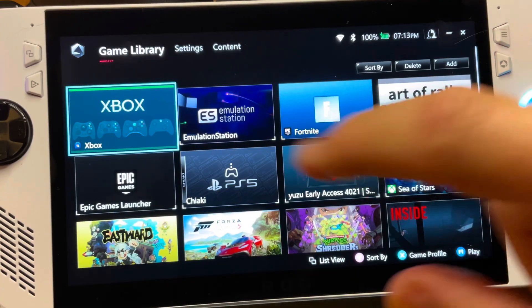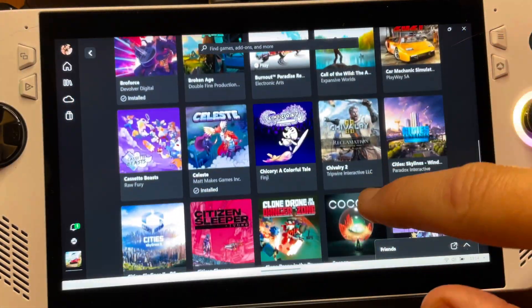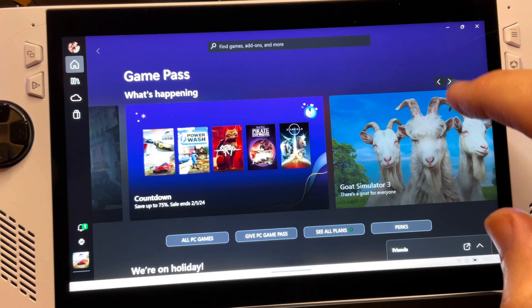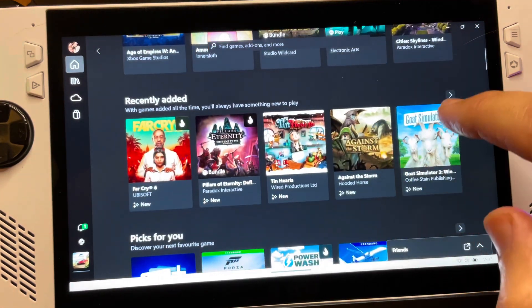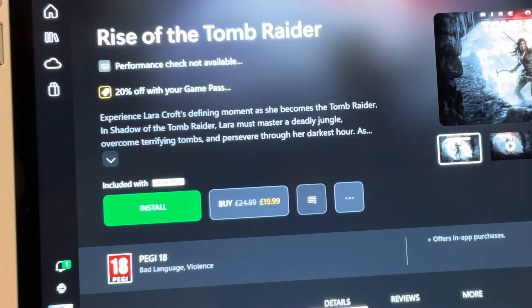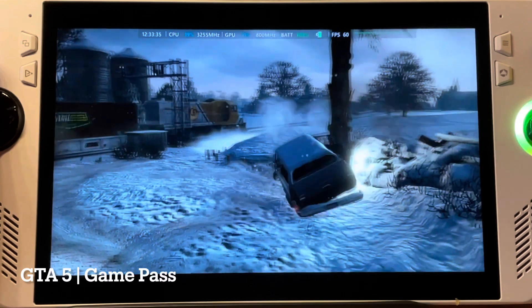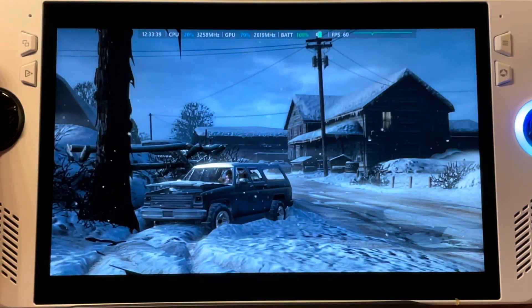At number six is trying out Xbox Game Pass on the Ally, which really is the closest we'll ever get to a Netflix of gaming. You can cloud stream these games, but for the very best experience the Ally offers a feature that the Steam Deck cannot — the ability to install any of these games natively onto the device, which is the absolute best way to experience all of these fantastic Game Pass games.